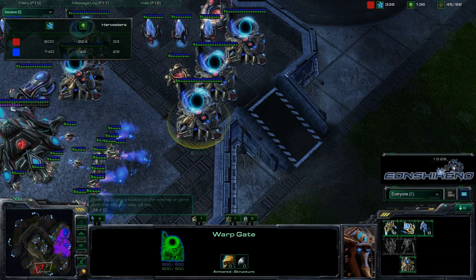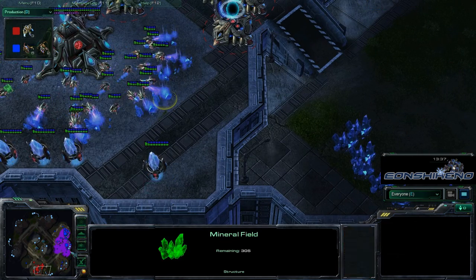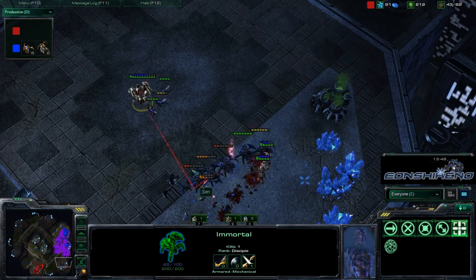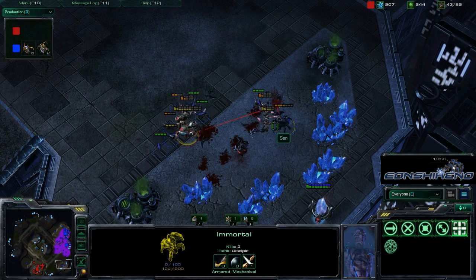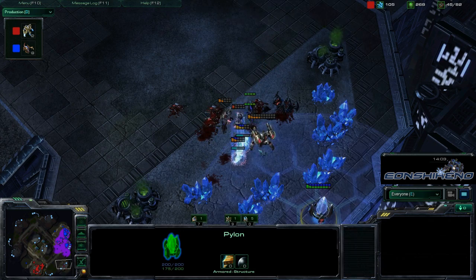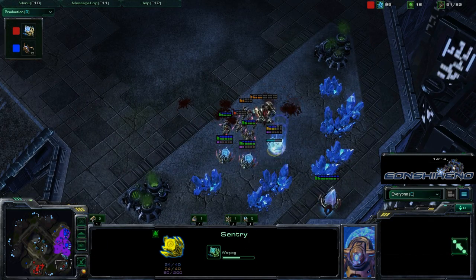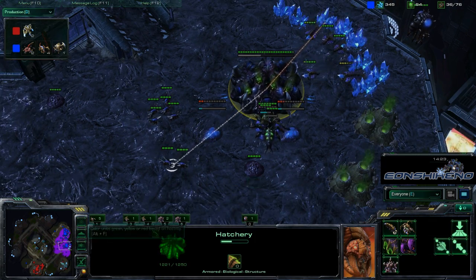Ace is actually ahead in workers by about eight, but he is still only on one base — he's going to have to get that expansion up. Sin is playing completely aggressively now. The first Immortal dies and a second Immortal comes out, focusing fire on weak Roaches with shift-rally commands. But those Zerglings are focusing down that Immortal and will drop him extremely quickly. This has been extremely close. Ace is slowly warping in units but not going for any more upgrades — getting more Sentries. Sin is going to need to rebuild some Spine Crawlers but does have the money.